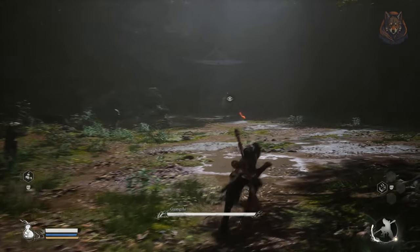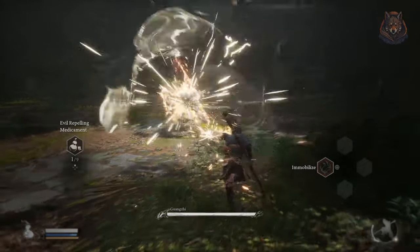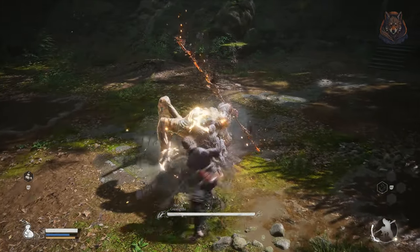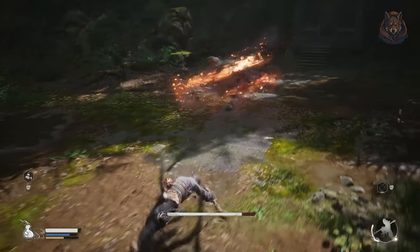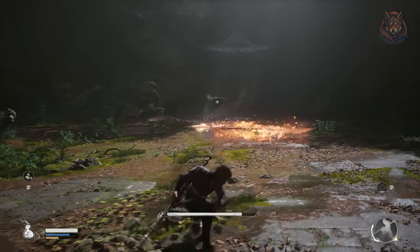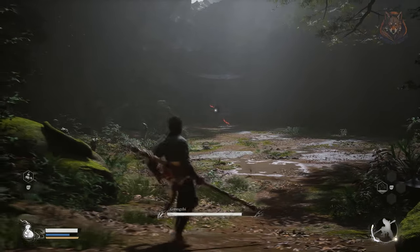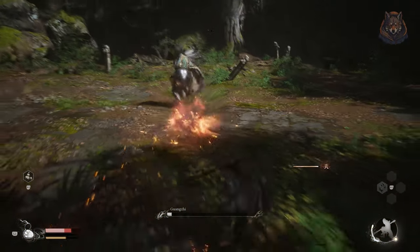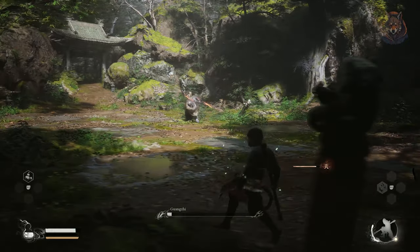Hello and welcome back to this Black Myth: Wukong guide on how to get the secret bronze armor set, one of the best early game armors you can find and equip, making the game much easier earlier on. We're also getting the fireproof mantle, a legendary vessel that offers burn immunity — a great item especially against the end boss of Chapter 1, who is a tough enemy. This will greatly improve your chances, so let's take a look.